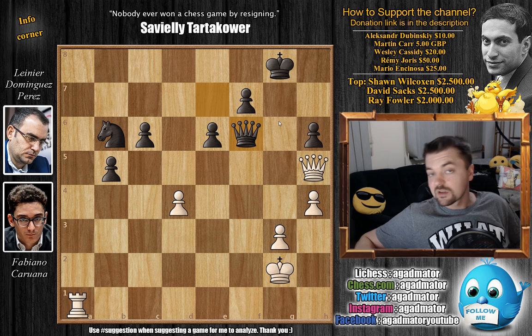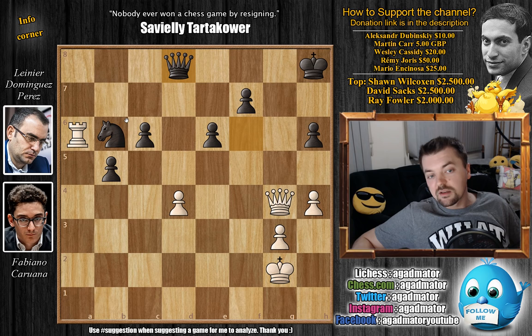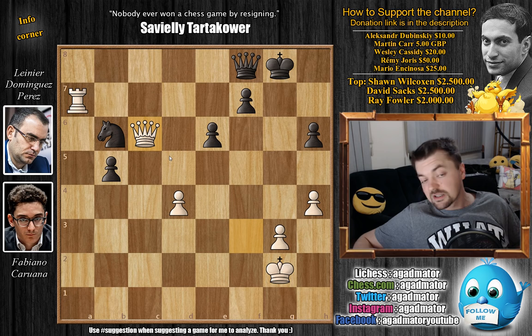Dominguez found a nice way to give up the exchange on his own terms — rook captures on g3 with check, f captures on g3, and only now queen captures on f6. Yes, he's down the exchange but he's up two pawns. Queen to g4 check by Caruana, king to h8, and now rook to a6 attacking the knight, and queen to d8 — you don't want to move the knight and lose the c6 pawn. Rook to a7, going after the f7 pawn, with queen to f8, and now queen to f3 pressuring f7. Dominguez defends — king to g8 — and now queen captures on c6, a double attack against f7 and c6.